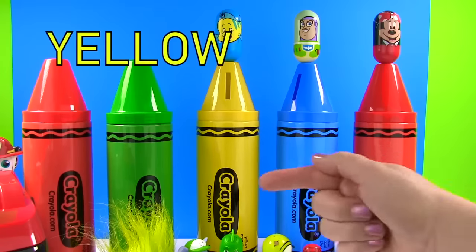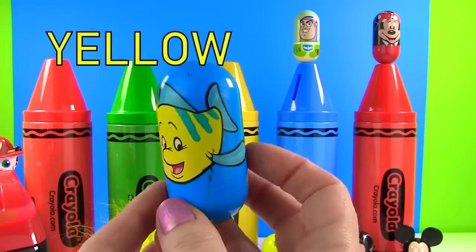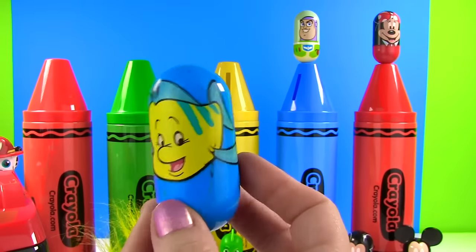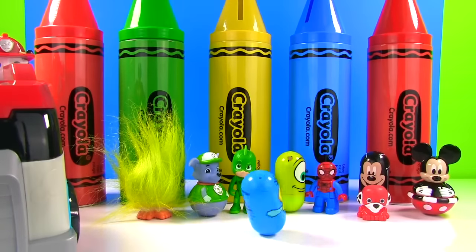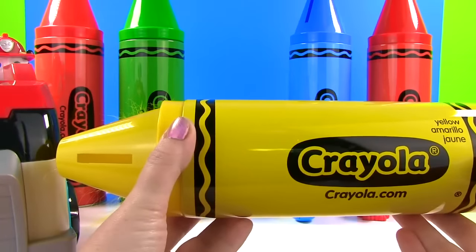Up next we have a yellow crayon, and Flounder is up top! Flounder is yellow like our yellow crayon, and Flounder is from the movie The Little Mermaid! Time to give Flounder a spin!